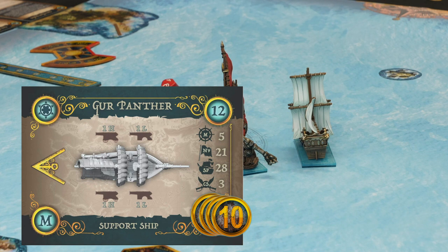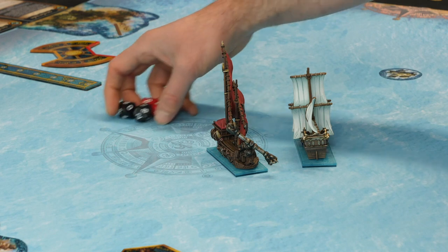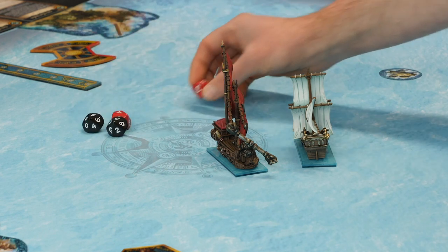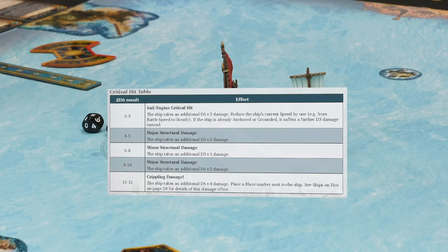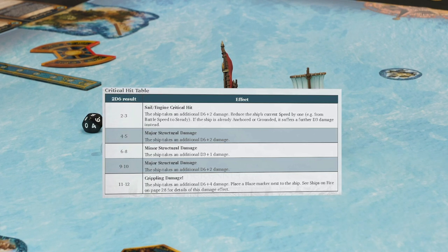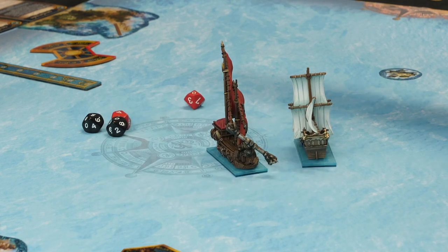That's up to 17 total damage, getting close to its nerve value. Can you get criticals as well? Yes — as long as it's a solid hit and it rolled a natural 10, that's a critical hit. There's a critical hit table — you might catch on fire, it might affect your speed, and you'll cause more damage. Indirect weapons, which go up and over and avoid a lot of the armour, cause criticals on a nine or a ten.